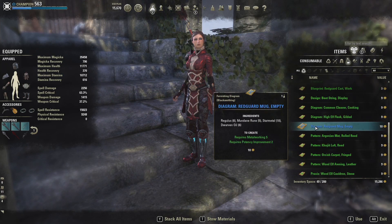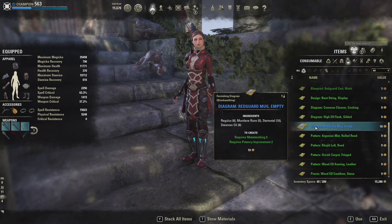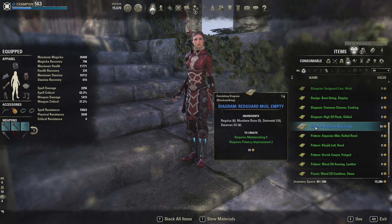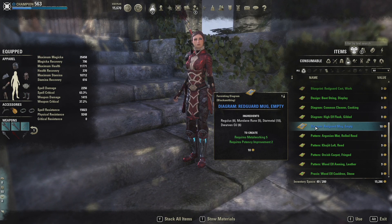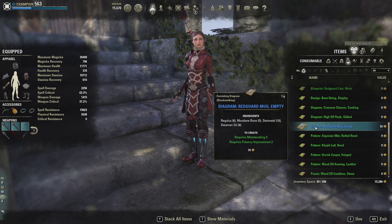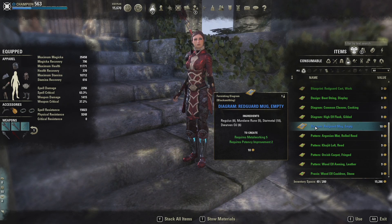Some people may have split up their equipment crafting from their consumable crafting, which before there was no reason not to. That changes with furniture crafting. Some plans, like this furnishing diagram, require metalworking — which is blacksmithing, an equipment craft — and also require potency improvement level 2, which is enchanting — a consumable craft. So if you have all your crafts split up, you might want to focus on one character and get them all learned up.